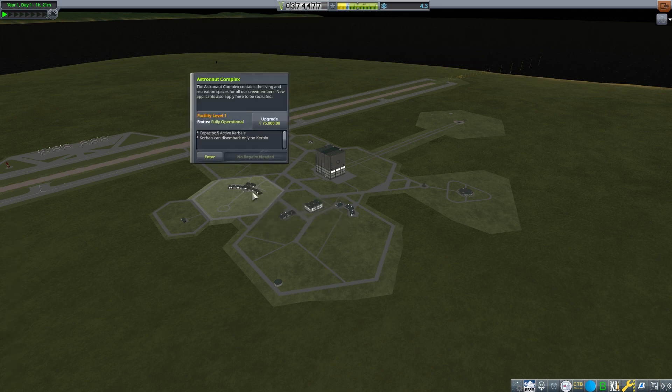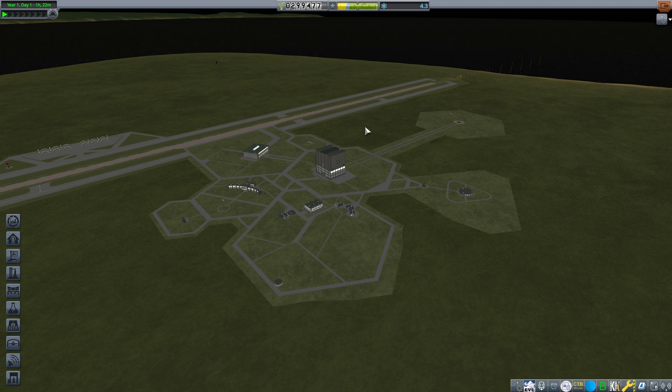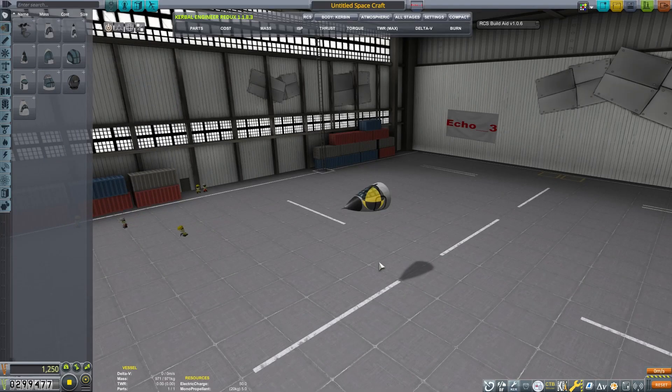For now, we should upgrade the astronaut complex — this lets us do EVAs. EVA reports are a great way to gain early game science points, and they're a good way to gain science points no matter what part of the game you're in. We'll be able to get some new locations.